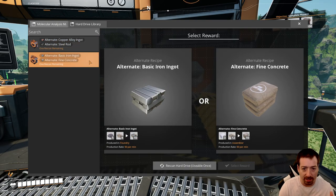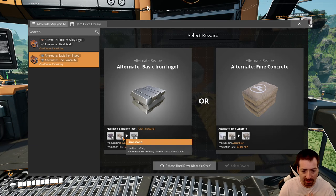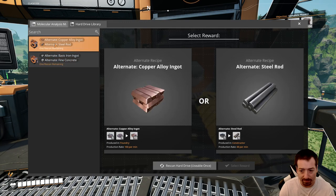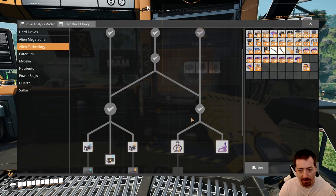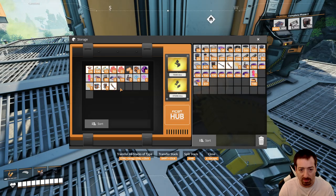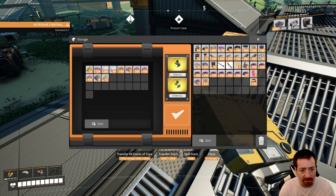We're back, YouTube. I did get another hard drive done. What did we get — limestone to iron ingots, made in the foundry at 50 a minute. That's kind of slow; I like my foundries to be twice as fast. But it allows you to basically substitute some limestone for iron. Nothing fancy going on there. We have our 100 SAM fluctuators, so now I can hop over and research. Oh, I need the summer sloop and I need the 50 circuit boards. Do I only have two? I've certainly collected more than two.